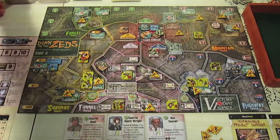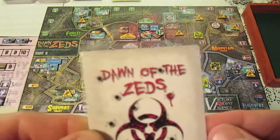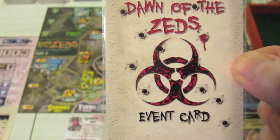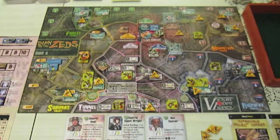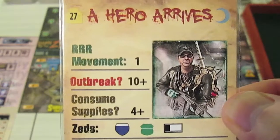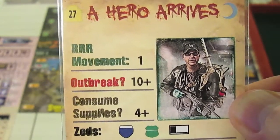Welcome back to the Dawn of the Zeds second edition playthrough. We're about to begin turn 30. Good news for us — a hero arrives. Let's start at the top.